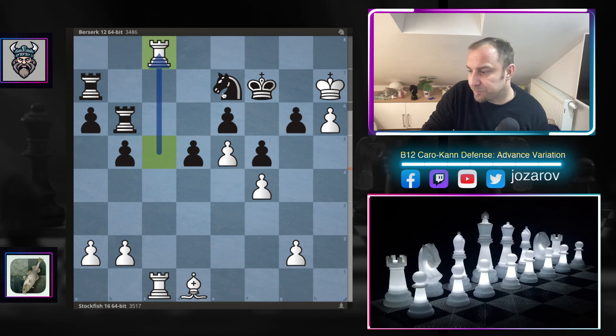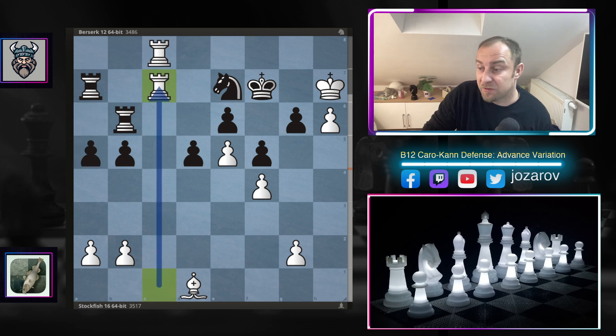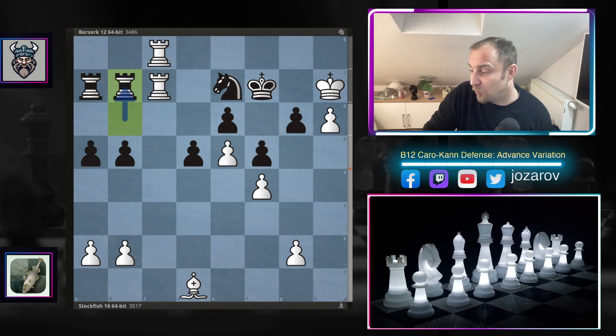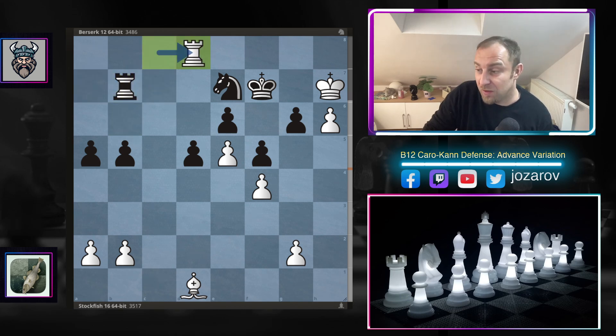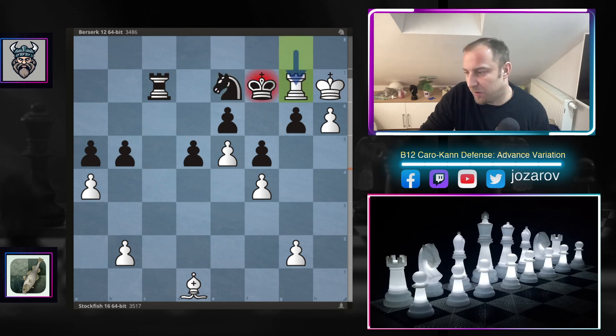If you take, the rook comes into the game and we simply push the pawn — it becomes unstoppable. After rook to c8, a5, Stockfish activates the other rook with rook to b7, rook takes b7, rook takes b7, rook to d8 by Stockfish, rook to c7, a4, knight to c6. After rook to g8, the knight no longer covers the key square. Stockfish played rook to g8 and in this position the Berserk chess engine resigned.